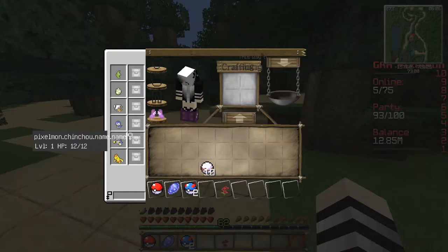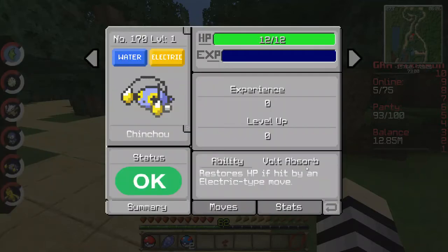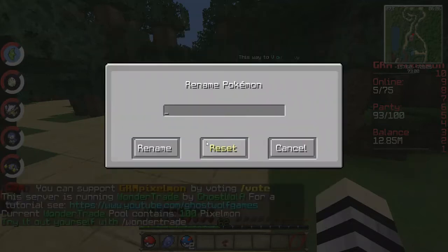We have a Chinchou with Volt Absorb, and that's good. Chinchou is actually good — Lanturn is actually a good Pokemon to have because it really isn't affected by electric attacks all that much. We'll name it Lanny.